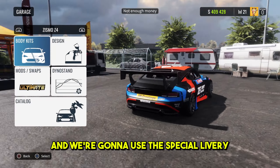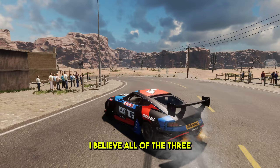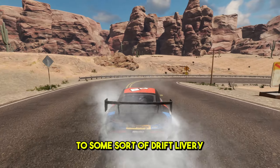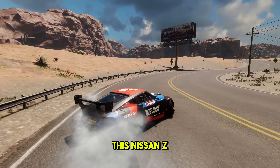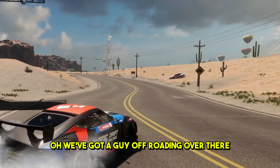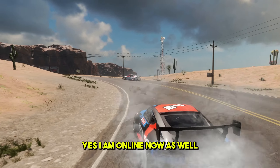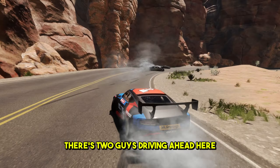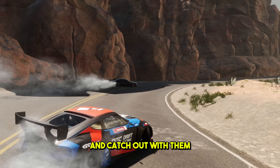Time to try out the Nissan Z and we're going to use the special livery. I believe all of the free new DLC cars actually have their own liveries — some sort of drift livery like we've got on this car here. This Nissan Z looks super clean. Oh, we've got a guy off-roading over there — how strange. Yes, I am online now as well. Let's try and jump into this train — there's two guys driving ahead and I'm going to try and catch up with them.